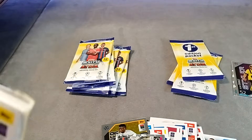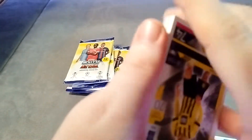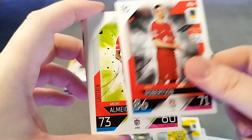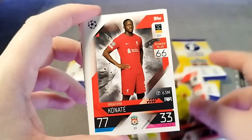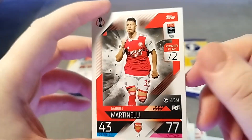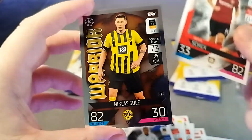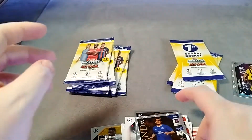Let's move on to the next normal multi-pack and see what we can find. We have Giovanni Rainer, Andy Robertson, Almedia, Magnin, Ibrahim Canate, Marco Reus, Cadero, Gabriel Martinelli, Militao, Patrick Schick. And we have Sule the Warrior, and another Frank Lampard legend.